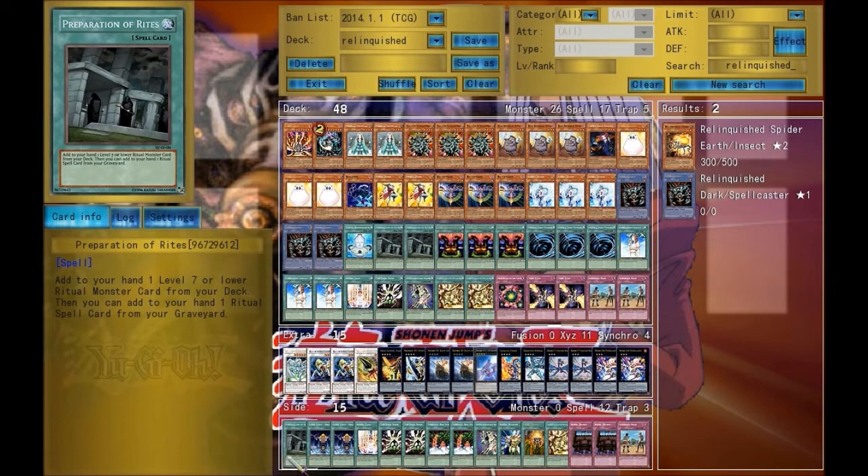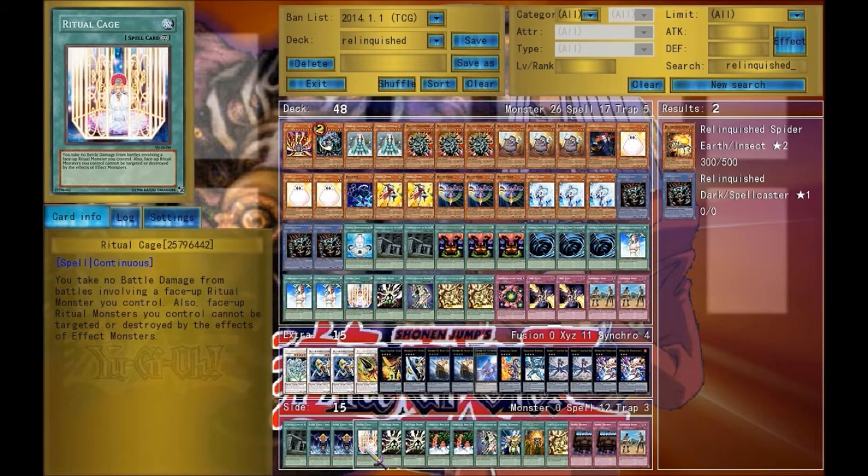When you normally have a lot of backrow, Mage Power is going to be useful. United We Stand isn't as good as Mage Power because you have more backrow — you can gain 2000 instead. Besides that, you have Preparation of Lights, which if you need more power, switching that in would be good, or if you feel Relinquished is being targeted a lot. Thank you for watching my favorite deck — please rate, subscribe, and comment. Thank you.